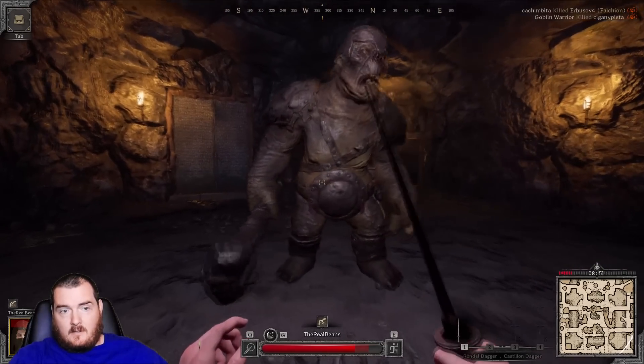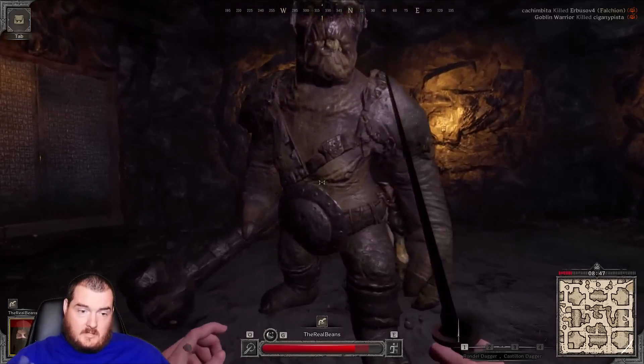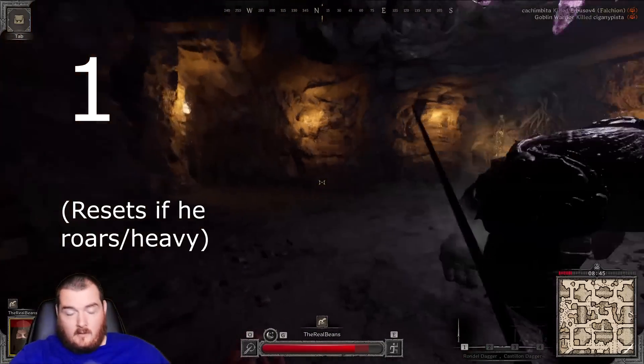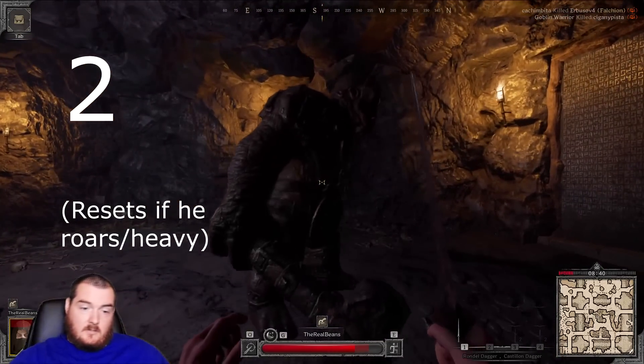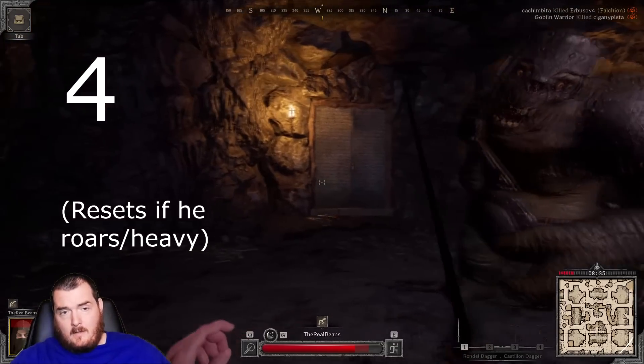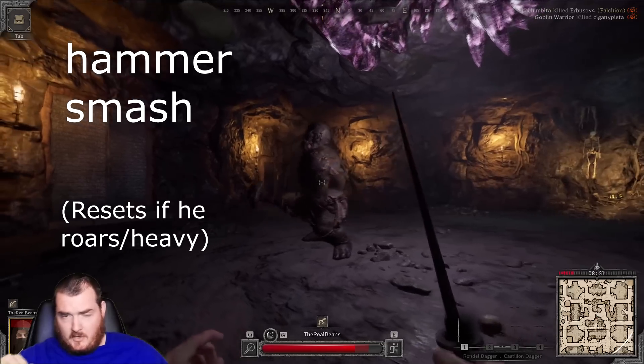For the overhead smash, you just run away and run back in after he hits the ground. Just count: one — smash — two, then he'll punch, three, then he'll swipe again, four — and you know the hammer smash is coming, so go ahead and create distance.